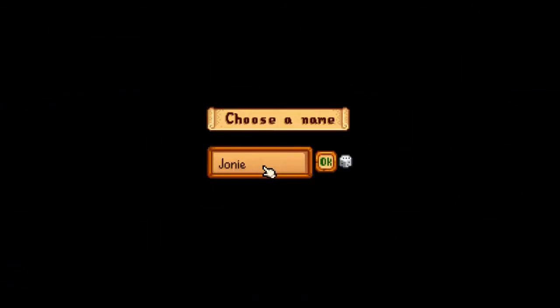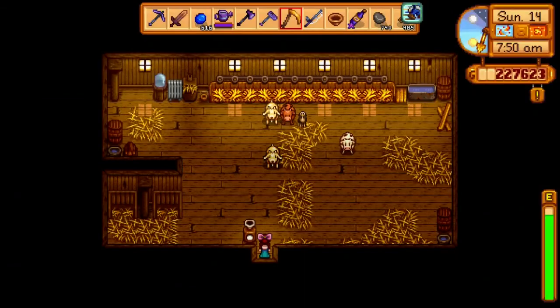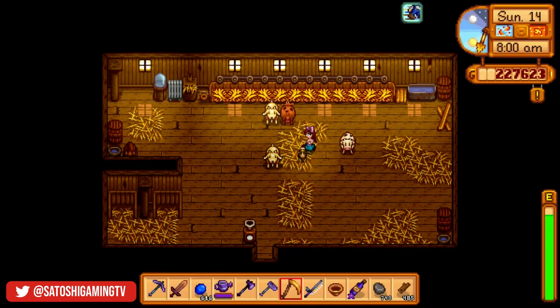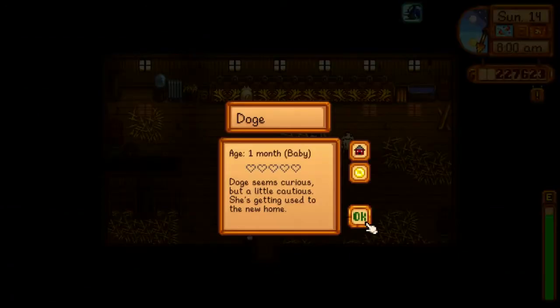I like to name all mine after stocks and cryptocurrencies. Congratulations, now you have your very first ostrich. Give him one week to grow and then he'll start producing eggs every seven days after that.